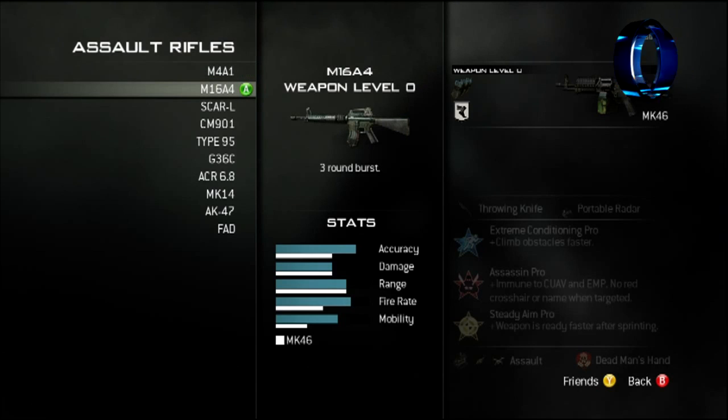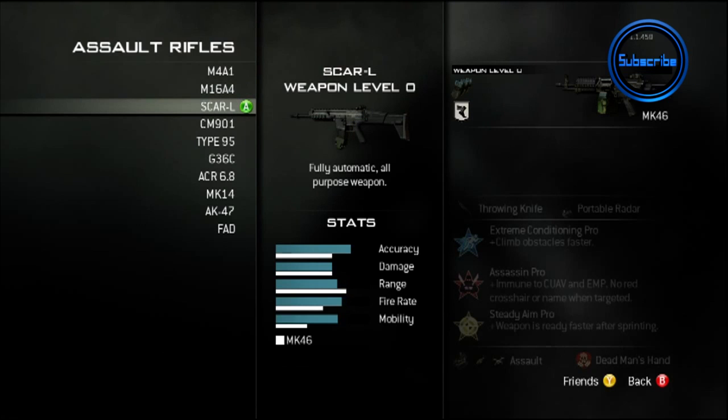If you look at the blue bar, that will give you the details for the information relating to that gun. The white bar below it is actually a comparison option you now have, and it's been compared throughout this video to the MK-46, which I believe to be one of the LMGs.